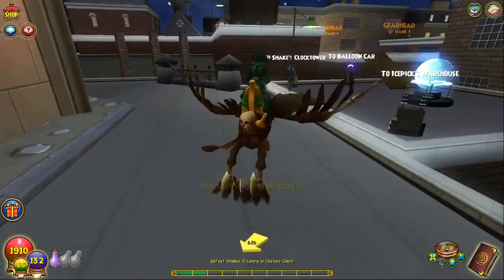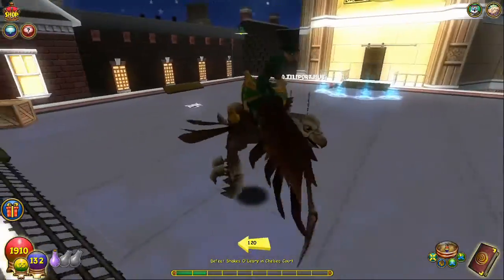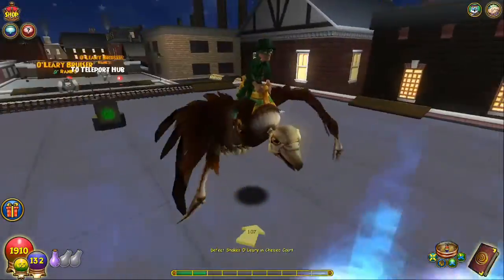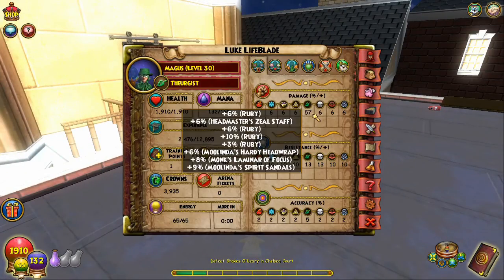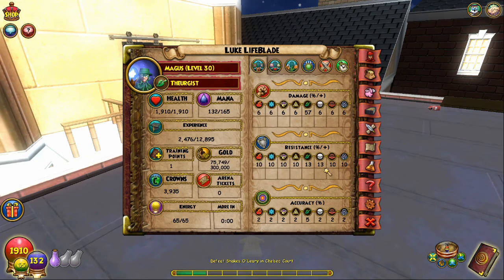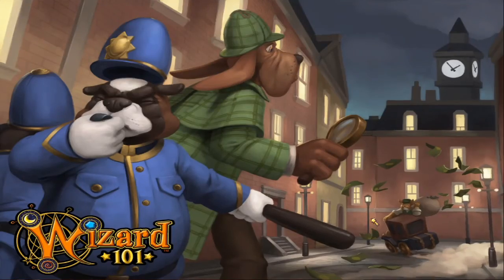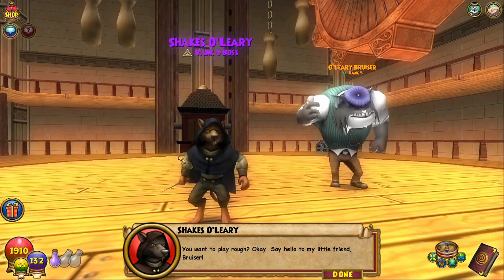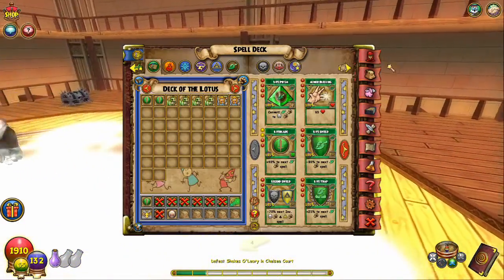That's so much better. I like it — it's so much easier when the bosses are right next to the teleporter. Okay, so my stats: 57 damage, 10 resist across the board pretty much, 5 accuracy, and 54 crit across the board.